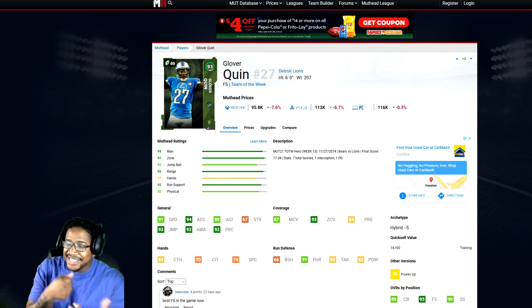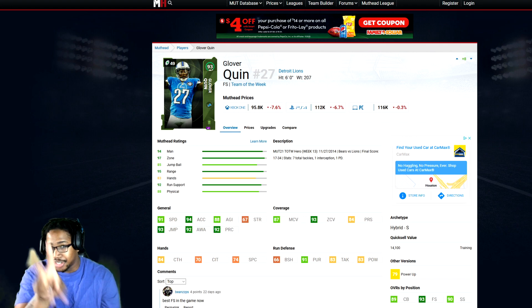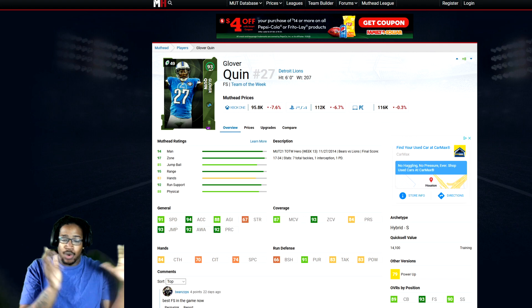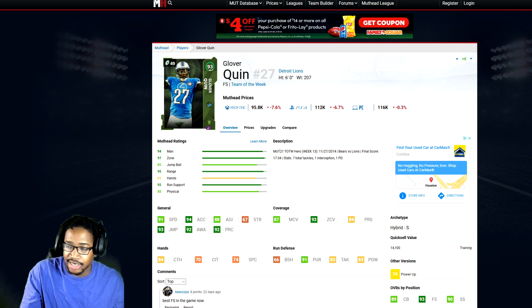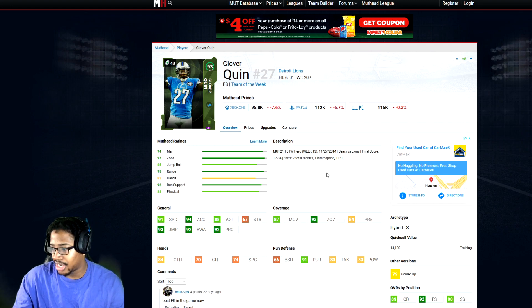Now heading to the safeties. Glover Quinn — one of the best at this position right now. You need two backups — one for your nickel, one for your dime — so you have safeties out there the whole time playing linebacker positions. 91 speed, 94 acceleration, 93 jumping, 90 play recognition, 80 agility, 87 man, 93 zone. For a card that just came out, you can't get him for under 100K, so just ignore this. I think I played him once and he picked me off, so got to be careful around this card. Hit power doesn't matter to me with the safety position.